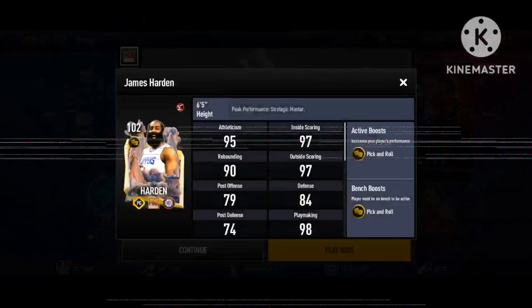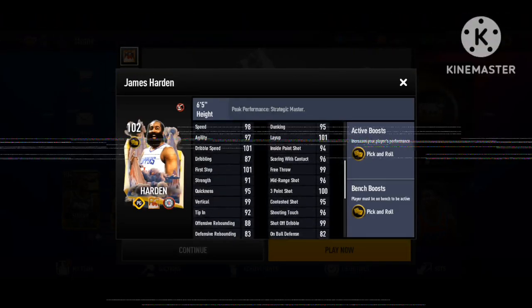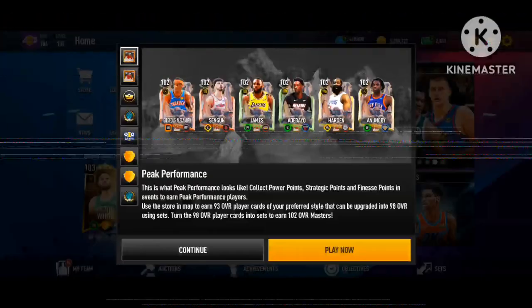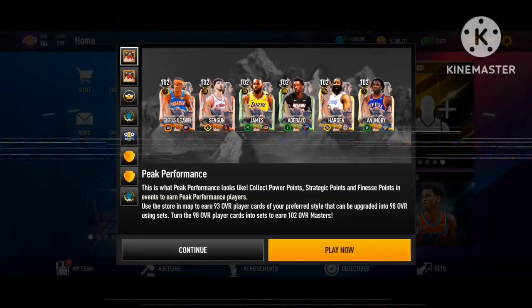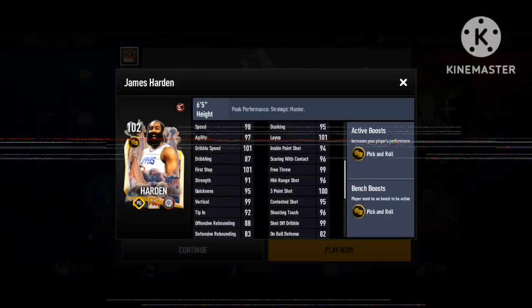We got James Harden at 102 point guard with a Pick and Roll boost — another new boost this season, which is a great boost giving defensive stats, playmaking, and athleticism. James Harden cards always have good stats, but I'd personally rather have him at shooting guard instead of point guard.